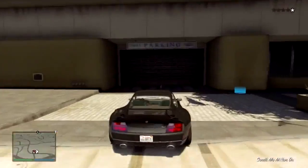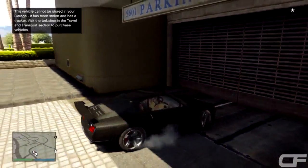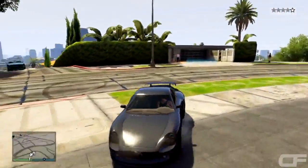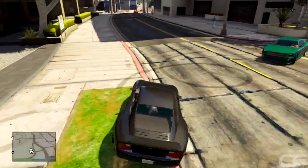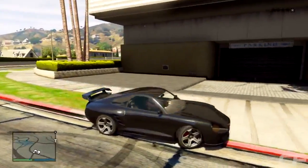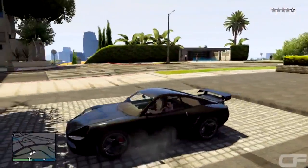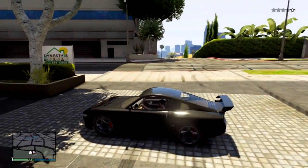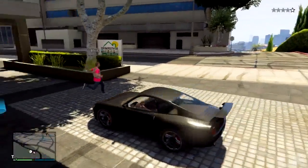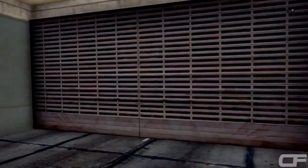Not only can you guys take your friends' vehicles, you guys could also take sports or supercars off of the street. As you guys can see, I have a car but it doesn't let me take it into my garage because it has a tracker on it. To put it inside of your garage, you guys could either park it halfway on the curb and halfway on the street — what that does is it doesn't make the car despawn when you guys go inside of your garage. That's a solo method when you guys do the Quick Job glitch.